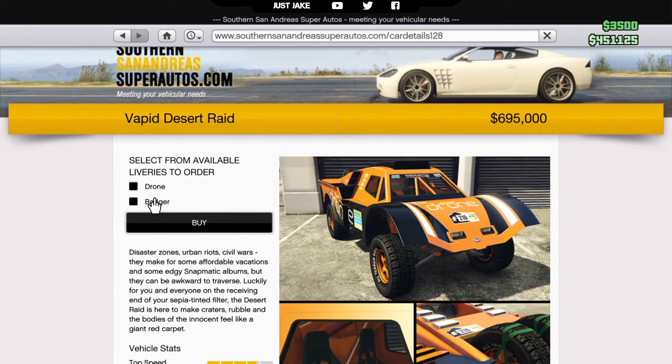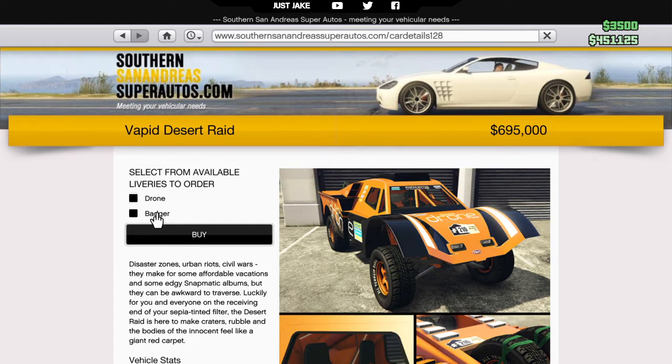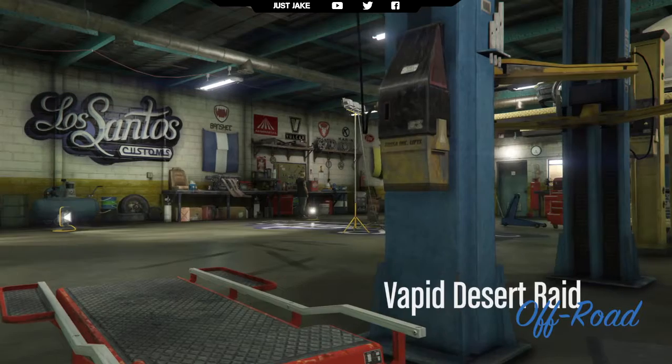We do have an option of two liveries: we've got the Drone and the Badger. They're both pretty sweet, but I'm gonna go with the Badger. I'll purchase it, get it sent to my garage, and then meet you guys back in the LSC.